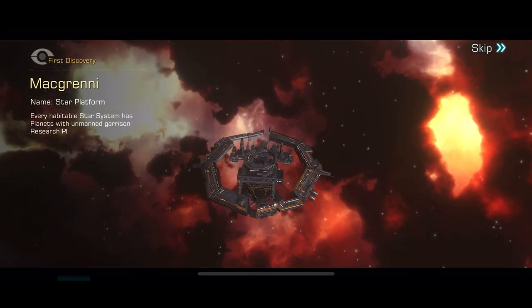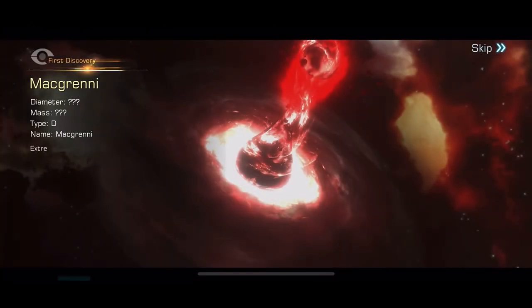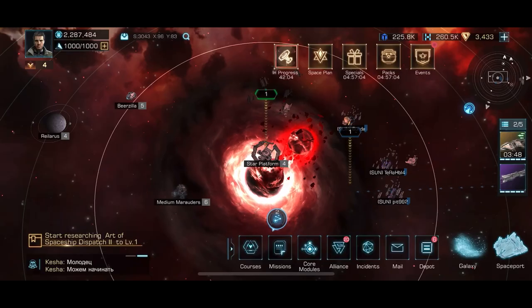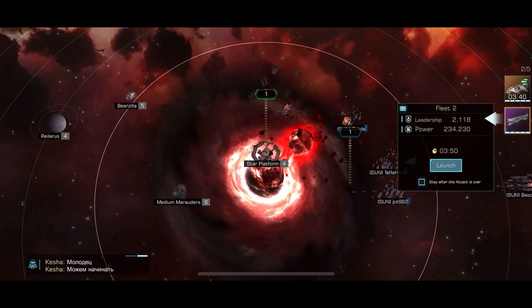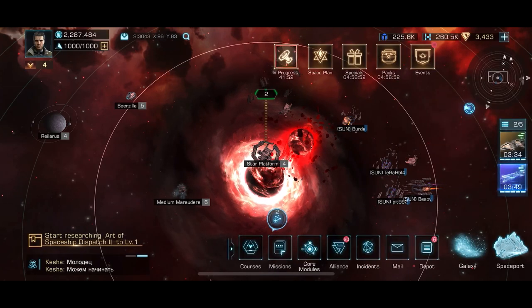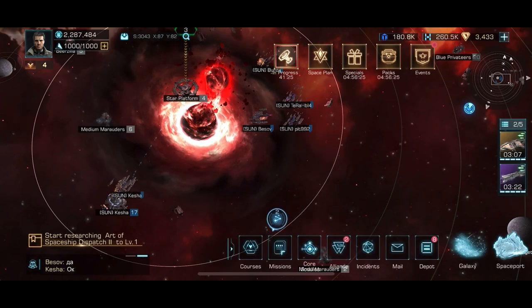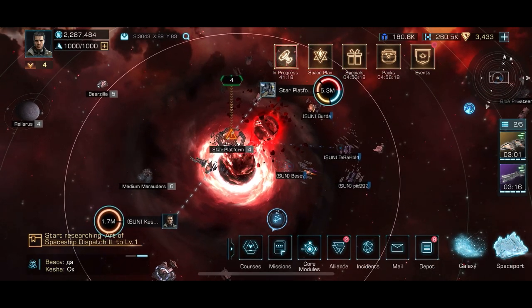Once we found the star that we went to attack, we coordinated our attacks there. It doesn't matter if everybody starts attacking at the same time — anybody can go in there and start attacking. The important thing is that everybody goes in there to the star once the star is captured, so that we protect it and reinforce it. You not only need to attack and get the win there, but you also need to reinforce it. So I'm picking my strongest fleets and sending them in just to prepare for the fight.